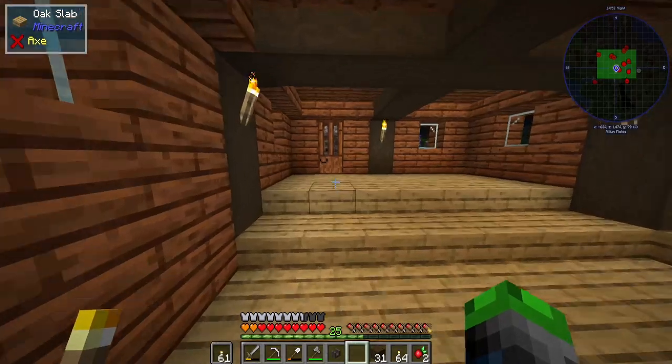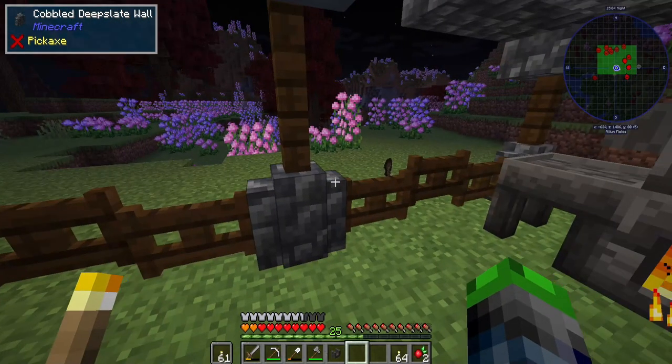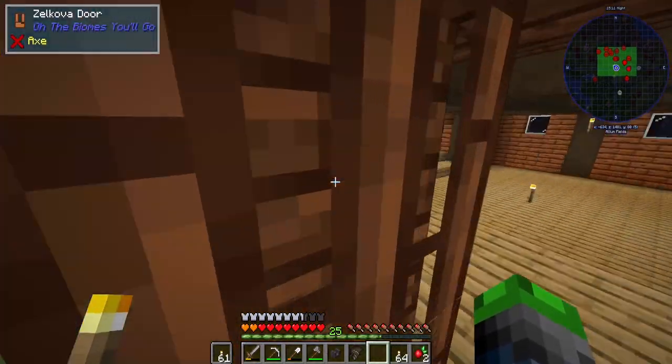It's not using coal, which is a little weird. What if we swap it to wood? Oh, it just needs to have something to burn — it's like a furnace. You can't start smelting things unless you've got something in it. I feel silly.